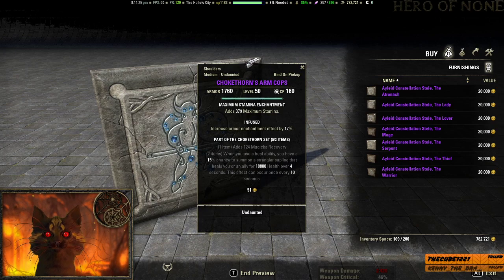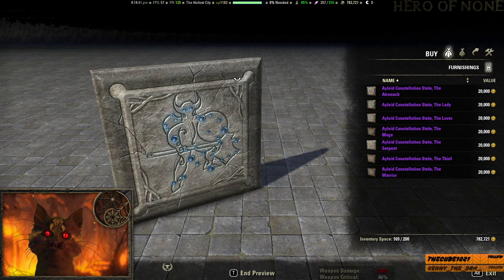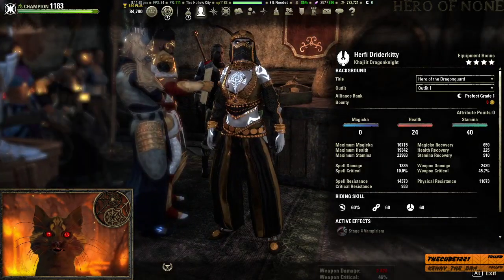Finally, for 100k: Jorvuld's Arm Cops, which can be used for healer builds, and Pirate Skeleton Arm Cops, which can be used for tanky builds inside PvP. Again, shoulders — don't bother spending the gold. Just go spend the keys, gamble it away. Do a few dungeons, get the keys, and try getting them from the coffers instead. Alright, that's Hero of None — that's your Mundus Minute. See you all in Tamriel. Meow meow meow.